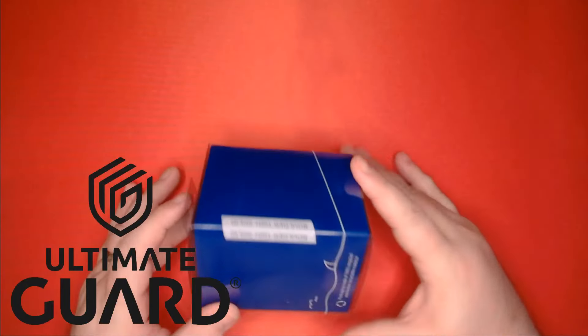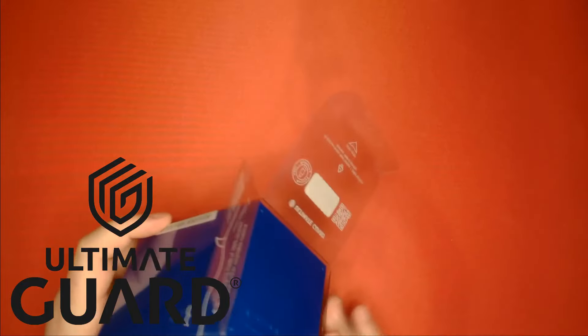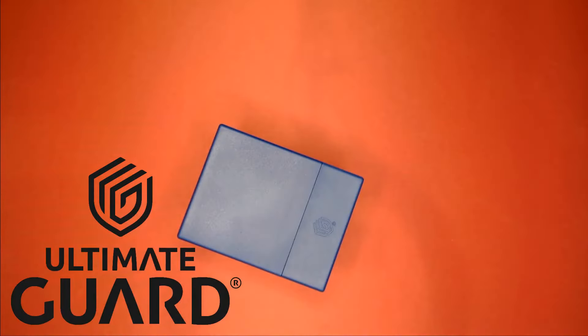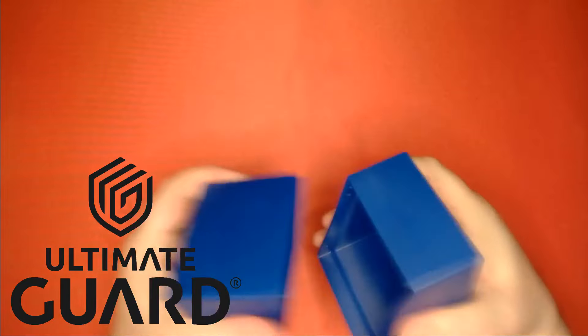But before we get to our deck list, a quick word from our sponsor, Ultimate Guard. Ultimate Guard is made famous by their Boulders — solid, reliable, and affordable deck boxes. Boulders are now available in solid colors, like this beautiful blue one seen here. Find out if your local game store carries the new Ultimate Guard solid color Boulders, or click on the link down below to get yourself one from Amazon.